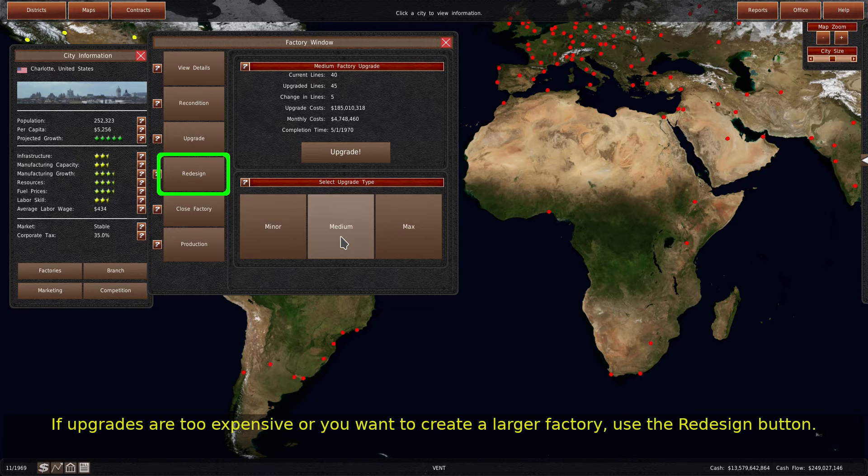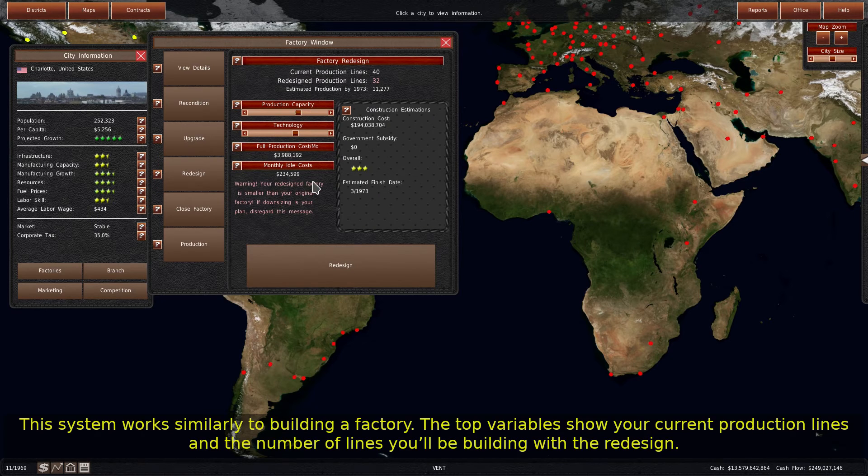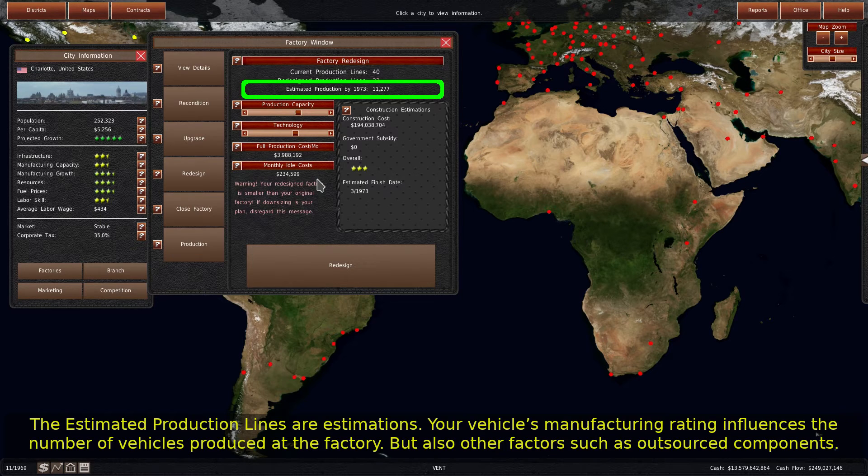If upgrades are too expensive or you want to create a larger factory, use the redesign button. This system works similarly to building a factory. The top variables show your current production lines and the number of lines you'll be building with the redesign. The estimated production lines are estimations, as your vehicle's manufacturing rating influences the number of vehicles produced at the factory, along with other factors such as outsourced components.